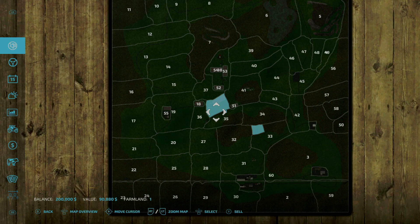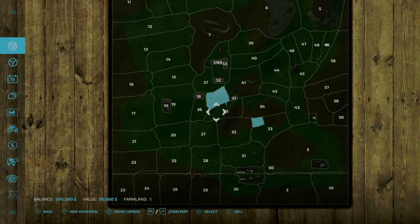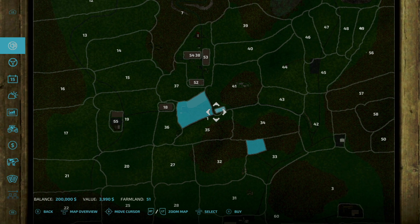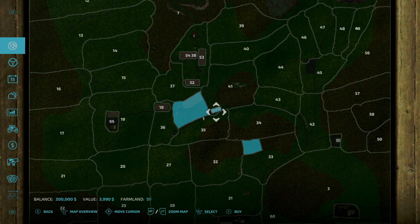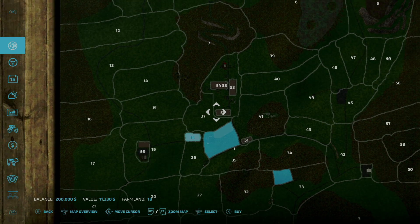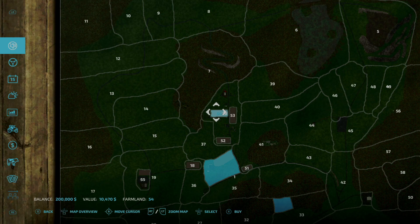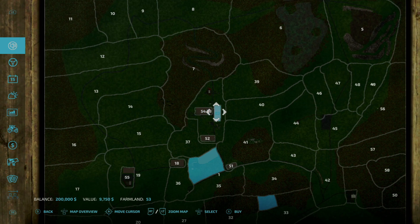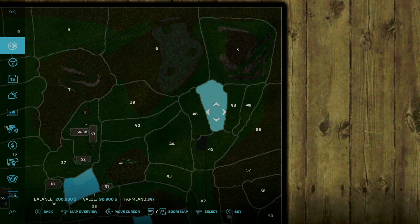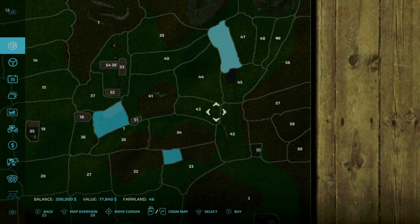Land on the map does vary in price, but you do get some really good options. Some of the fields are absolutely dirt cheap — $4,000, $11,000, $7,000. Pretty much every single one of these fields by themselves is about less than $12,000 to $15,000. It's super, super cheap. And then you get some of these kind of grassland areas: $63,000, $55,000, $90,000, $77,000.